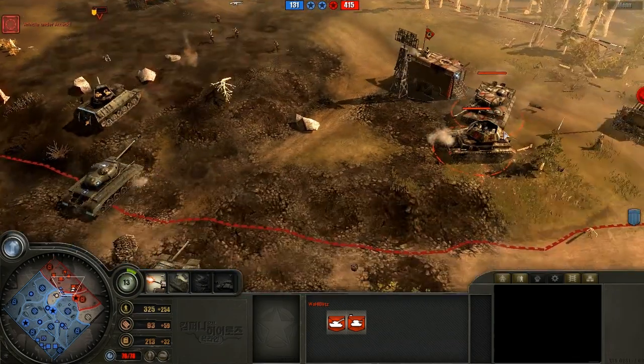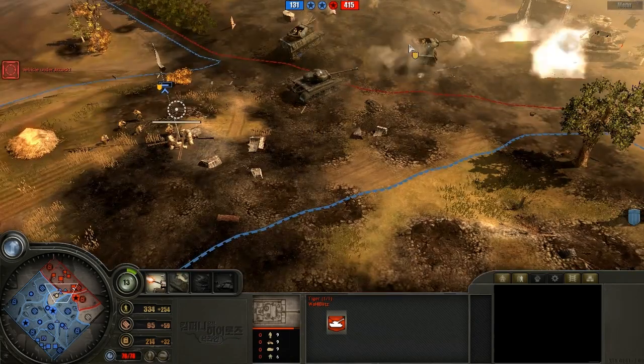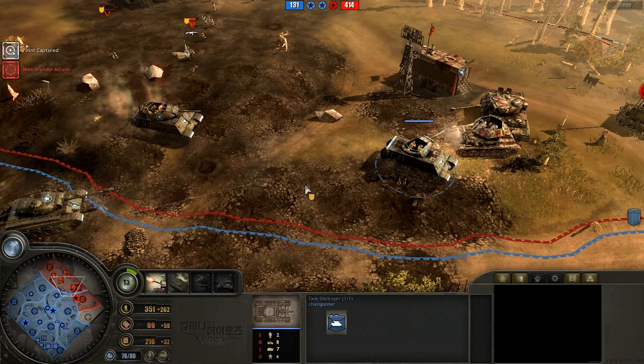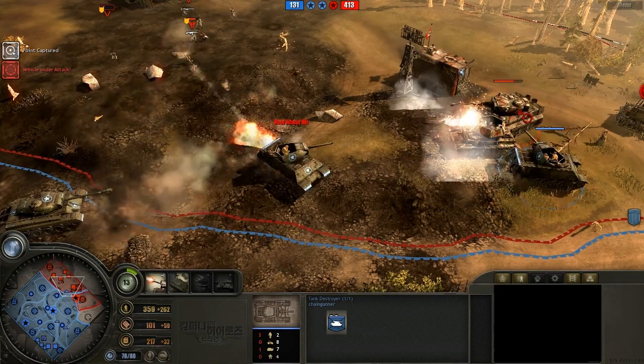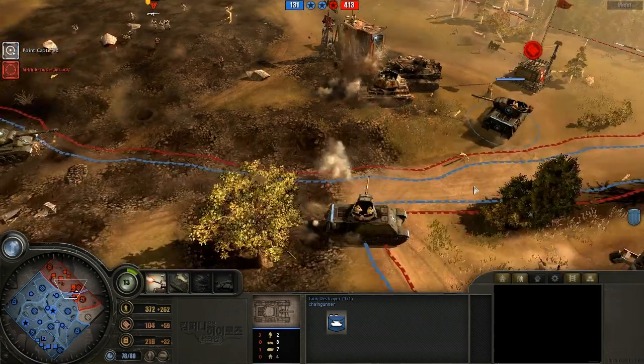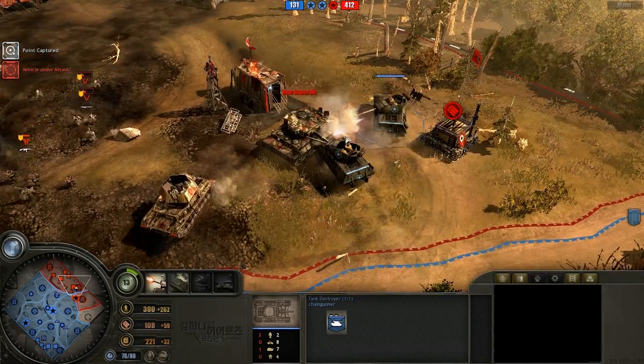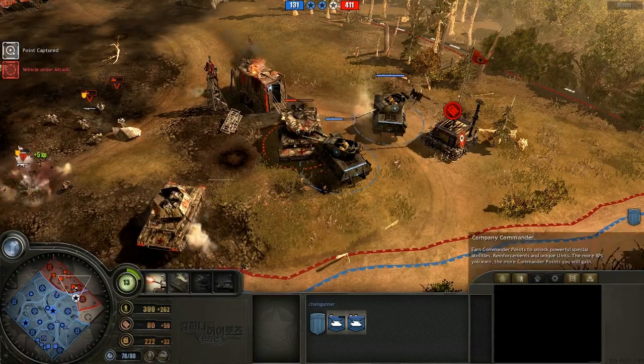We'll have to see if the Tiger actually manages to do anything, or if it gets instantly flanked by all of these American tanks — it's already down to almost half health. Once this Tiger goes down, we're going to see Blitz calling GG and tapping out of this match.